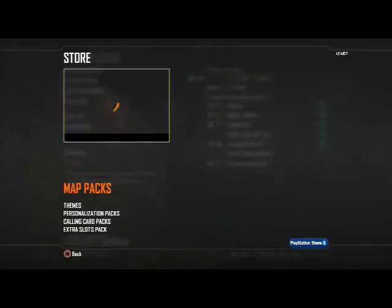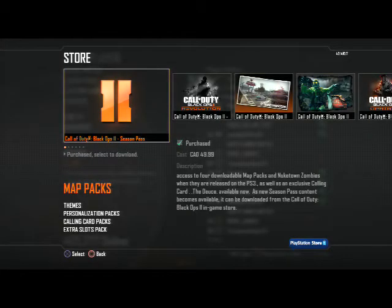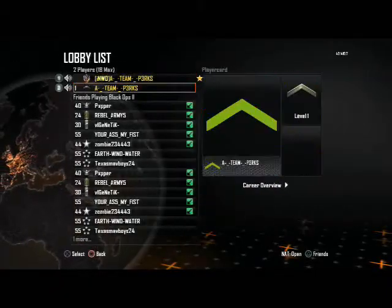This will pop you up into the Store on your second controller. Then with your first controller, go on to the exact same account that you signed in with your second controller on the first controller. After you've done that, click circle on your second controller, click X on your first, and then join somebody sitting in the lobby.